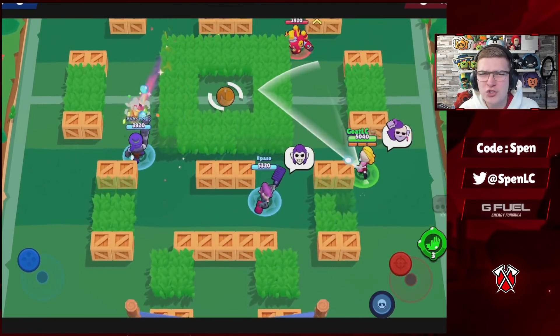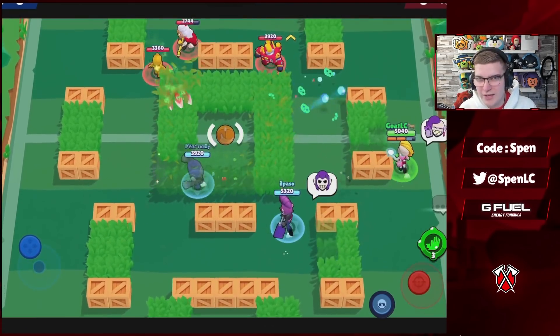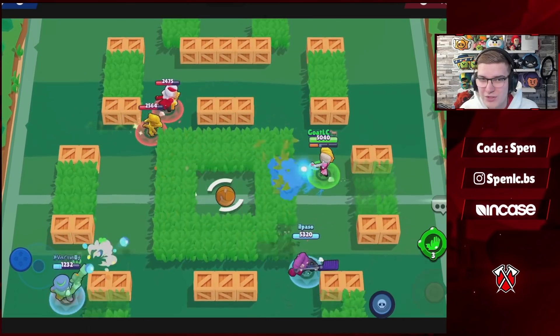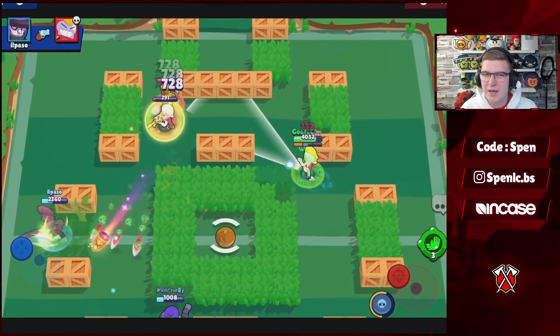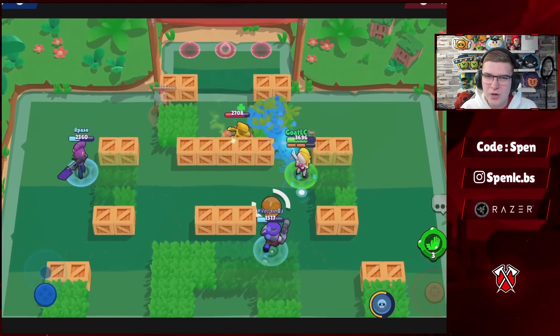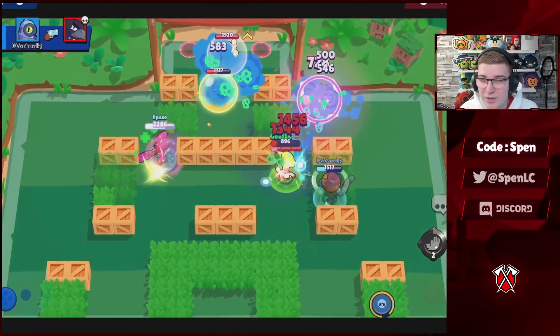Next up we have Emz. Unfortunately she only has one gadget, and I'm hoping she'll get a second one pretty soon. In terms of star powers, both are actually really strong, but for the most part I'll be using Hype just because it allows me to get more value out of my super. Back Armor is still a good star power as well, but my preference is for Hype.